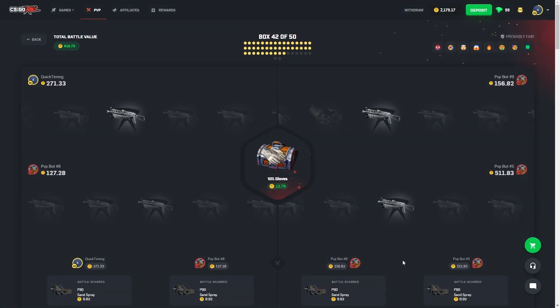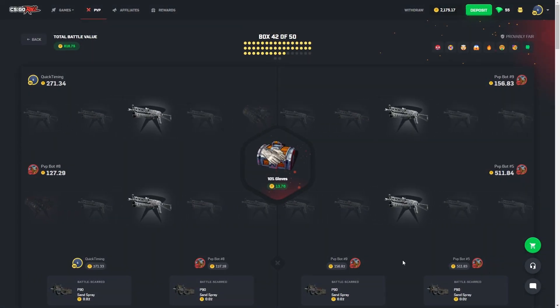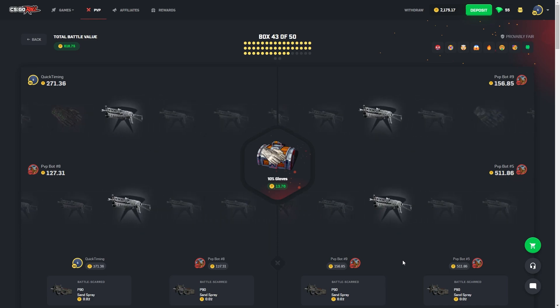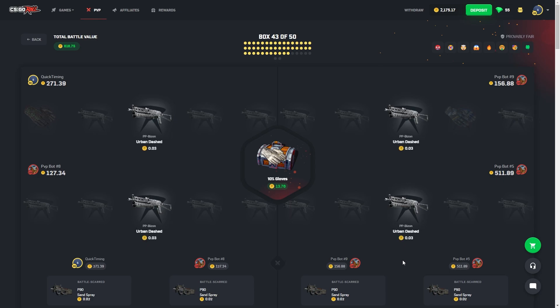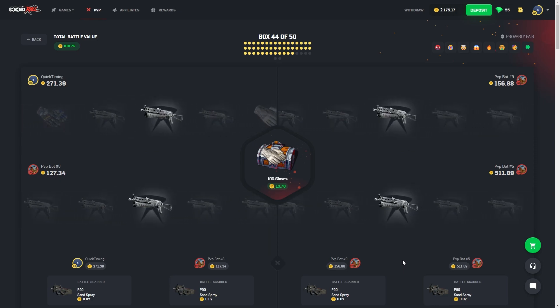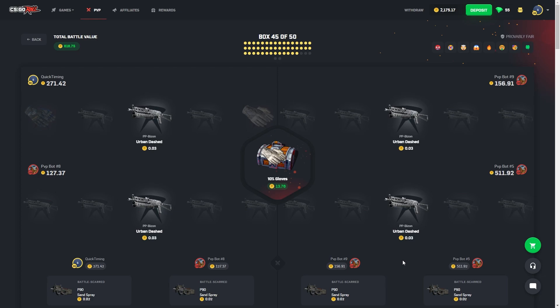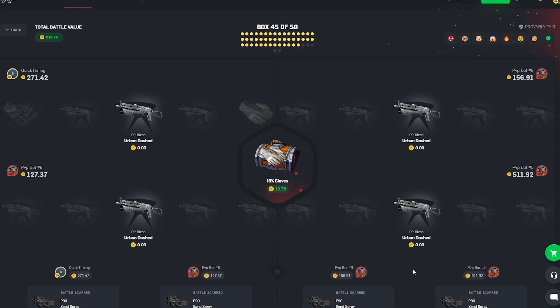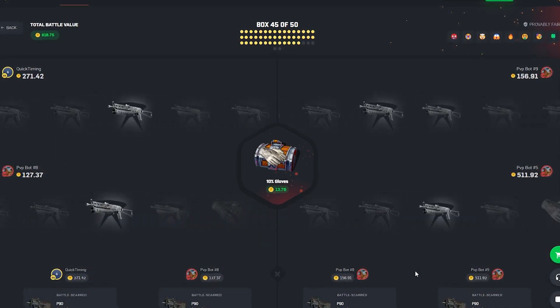Nine boxes to go, not good. Just a few to go. We've got to start pulling now — if we can get one pull now, we might get lucky and get another one towards the end. Just can't get it, boys. These 10% feel like 1% at times — just so many misses. It's kind of wild. The only item I've pulled is the gut knife, which is good.